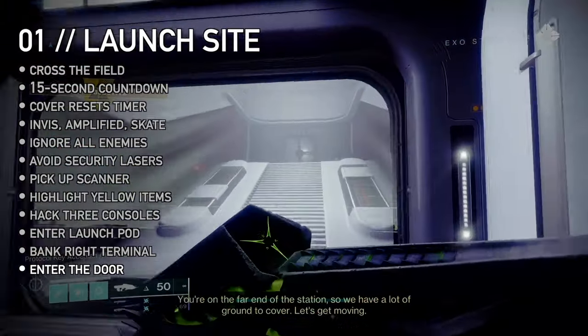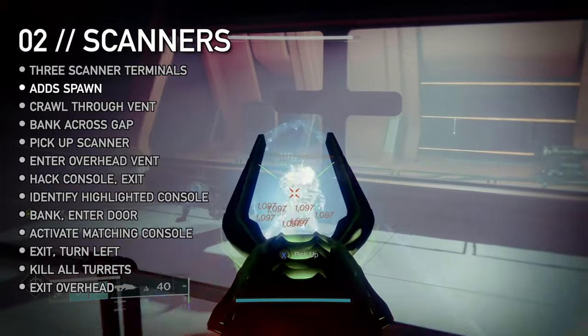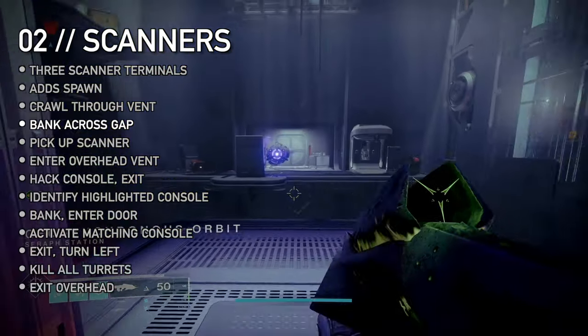These terminals remove your augments and open doors. Again, pick up the scanner and activate three terminals. Enemies spawn between activations. The second one is behind glass — crawl through a vent to reach it. Bank your scanner across the gap and proceed.